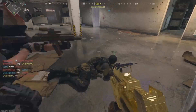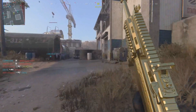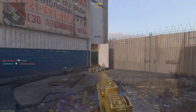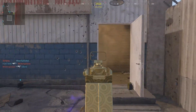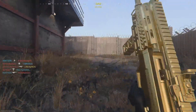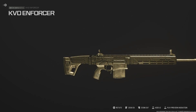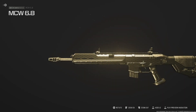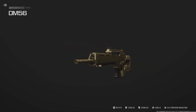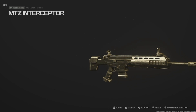Pretty easy challenge overall, and well-themed — it ties directly into what LMGs are used for even in real life: suppressive fire and holding down the trigger. You don't have to dramatically change your play style, unless you consider firing a couple of extra bullets a big change. Next up we have the marksman rifle category, and this has to be by far the easiest gold challenge in this game — if not one of the easiest mastery challenges of all time. Literally no BS: 10 kills with a laser attachment on the gun.